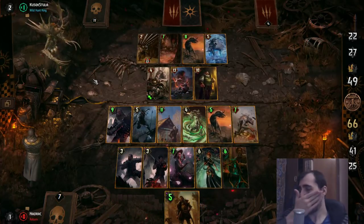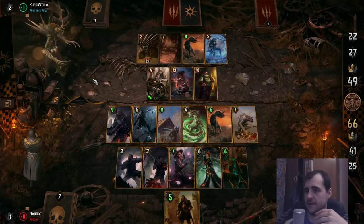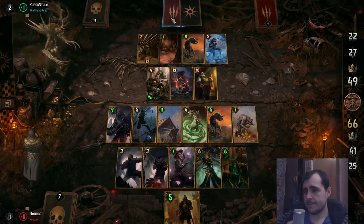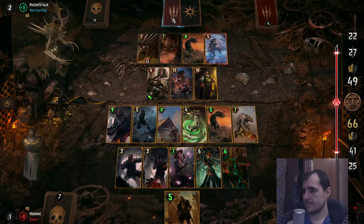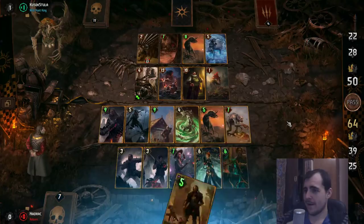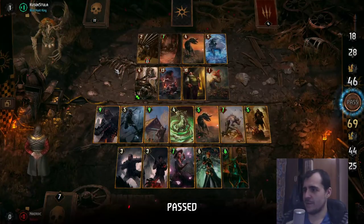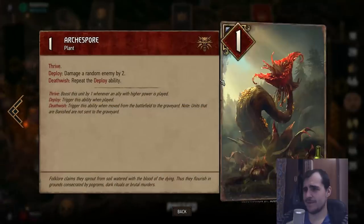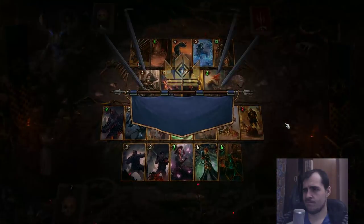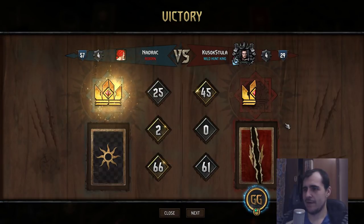Maybe he's just gonna decide to play his card and boost it up. We're in the lead by 17 points - that's pretty decent. But he has X to do on 8, plus 8, plus whatever that is. And this is only a 9 now. So he wasn't exactly holding on to the best for last. He spooked me big time. Maybe he was afraid that I'm gonna lock it - he definitely played around that. Anyway, GG.